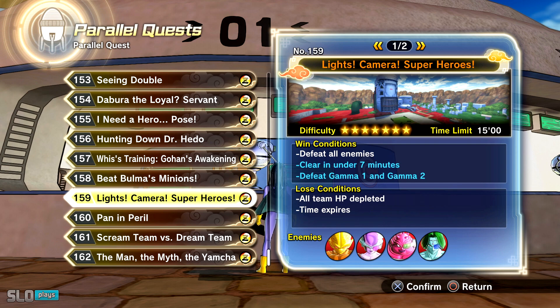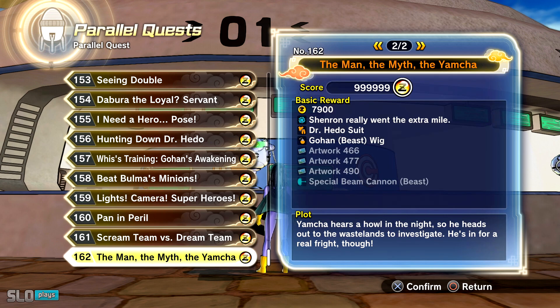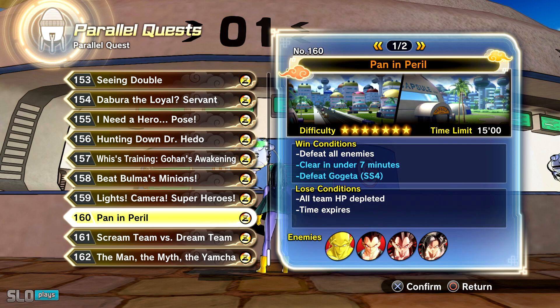As always, keep your health as high as possible, heal yourself if you need to, and just do it as fast as possible. That's how you will usually do it, though that doesn't always guarantee a drop. Also, I've been seeing people saying that the 'Shenron Really Went the Extra Mile' Super Soul — which is the Orange Piccolo Super Soul you get from the DLC — apparently increases the drop rate of items. I still don't know if skills are exactly included in that, but it's there if you want to try it out. From my experience and several other people's experience, they're saying that it has helped.